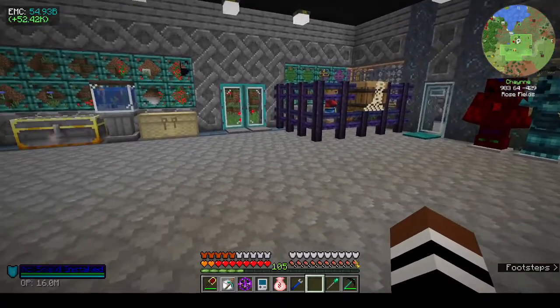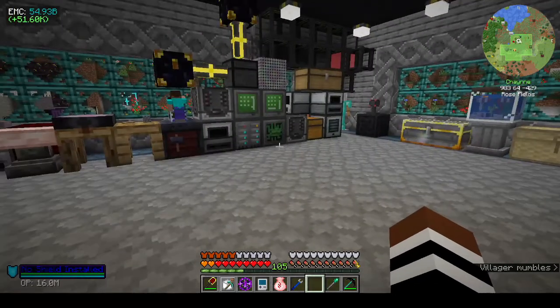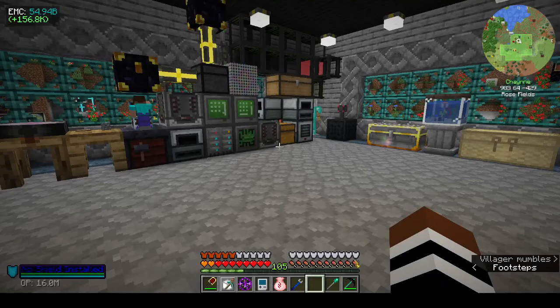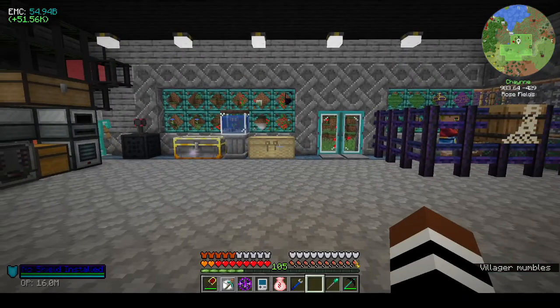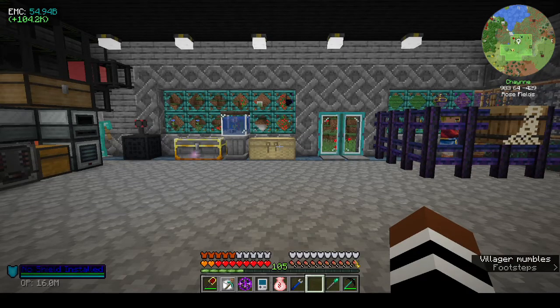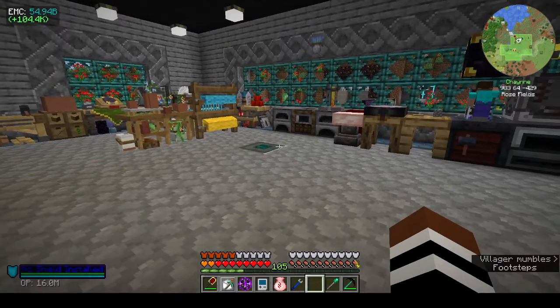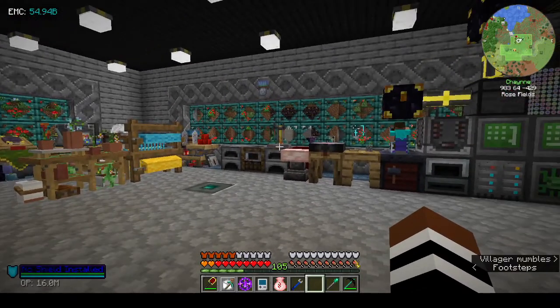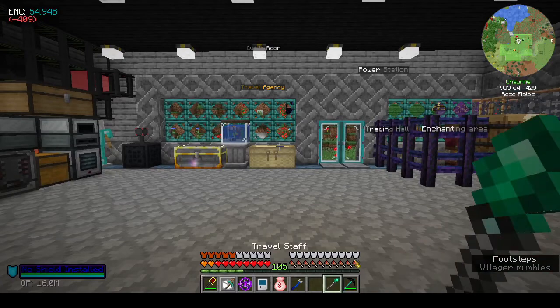Hi, this is Shane and welcome back to episode 25 of Project Architect. After the last episode, we were messing around with modular routers and power, trying to automate the making of power components with modular routers and XNet. I got it semi-automated, which wasn't brilliant but it was better than nothing.